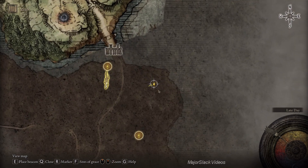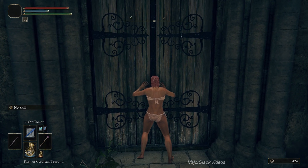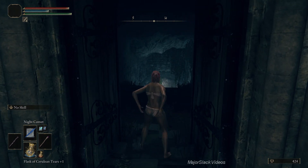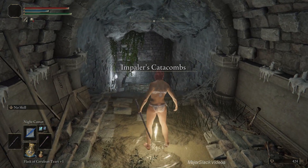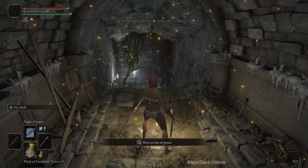The Demi-Human Spirit Ashes - these 5 little monkeys are just perfect for this. They can be found here in Impaler's Catacombs. We don't have this part mapped out yet, but that's where I am in the northeast part of Weeping Peninsula. Go in here - Impaler's Catacombs. You just have to deal with a few fanged imps in here.